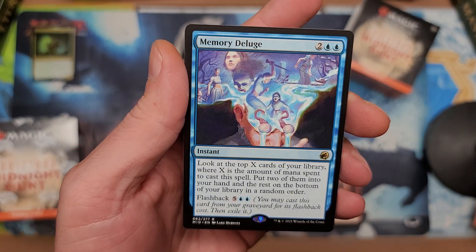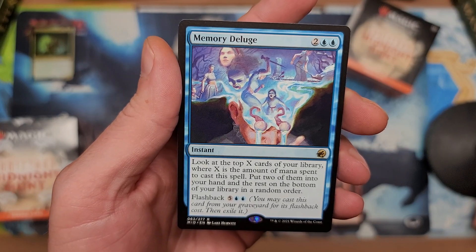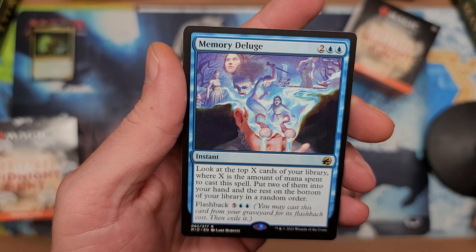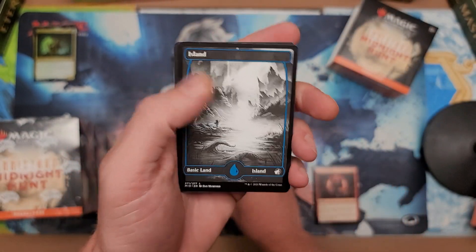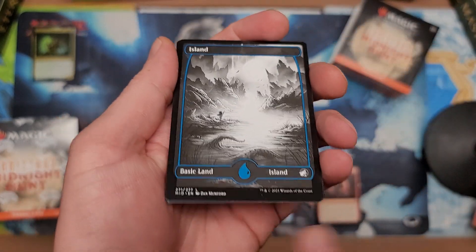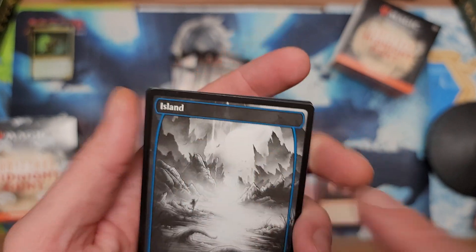Wait, is there even scrying involved in this? No, just a whole lot of card draws. Look at the Tome Storage Library — the amount of mana spent to cast this spell puts two into your hand, the rest get the flashback. Pretty legit. And that island is gorgeous. Yesterday I did have a bunch of complaints about quality — there was a lot of chipping. Yep, there's still chipping on here too.